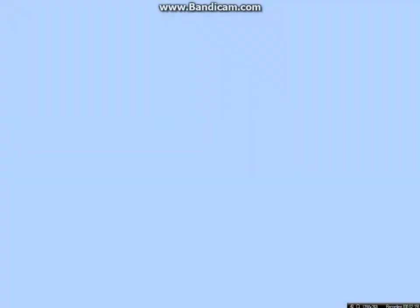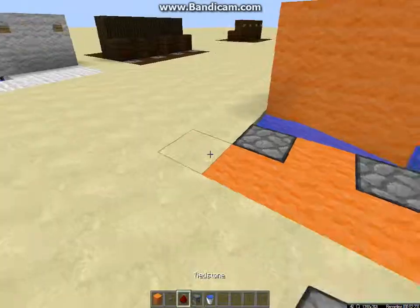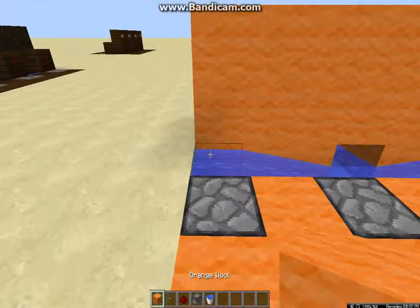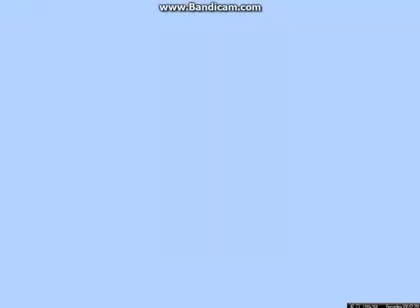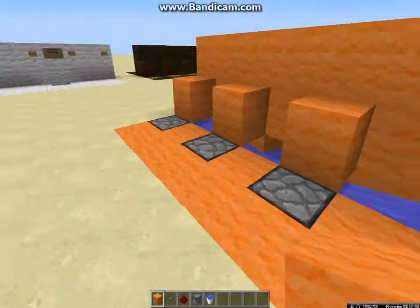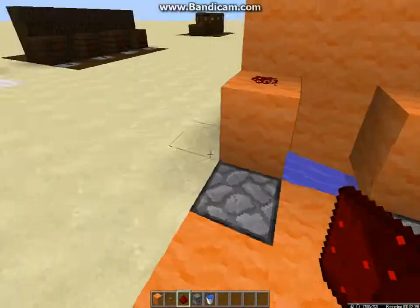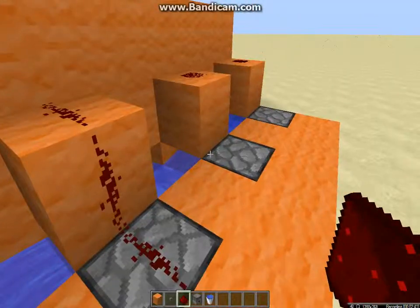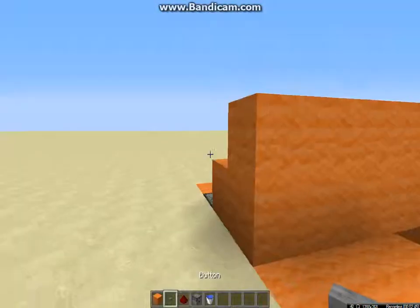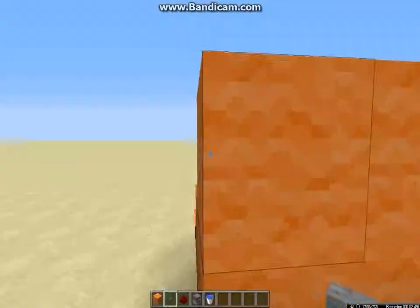Just fill your dispensers. Then place a block above, right in between but above, like that, for every dispenser. Place redstone on top of that block. Then shift and place the redstone on top of these blocks. Go around and place the buttons on the front accordingly to where your dispenser is, like that.